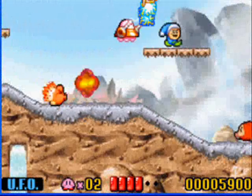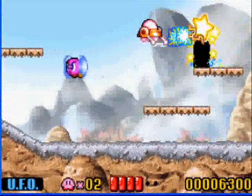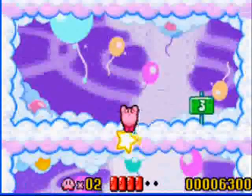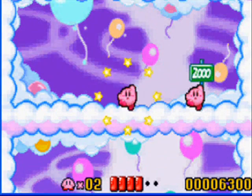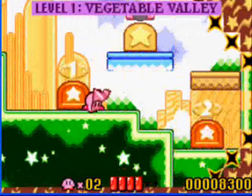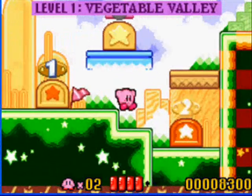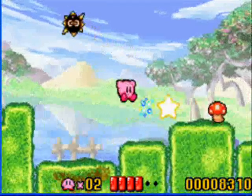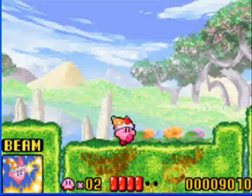Let's just fly over the level. Kill that freaking Poppy Junior — I almost got hit by a Bronto Burt. So far, nothing else happened. Now, one thing about the minigames: I'm going to do them later in the project, probably before the last boss. Those are Gordos — the spikes are a Gordo.